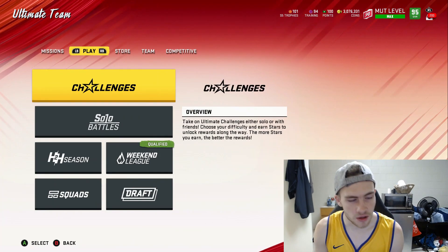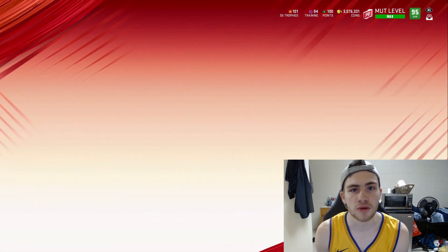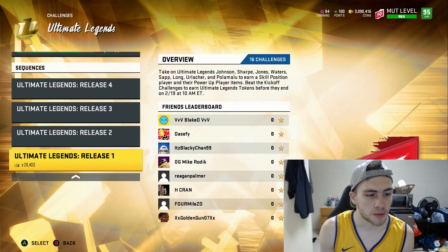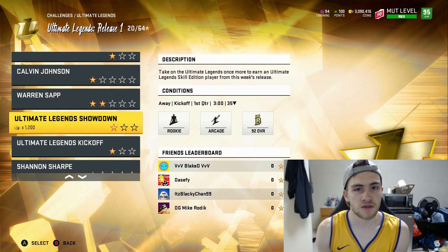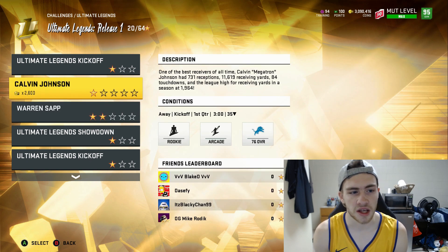We're going to start with zero coins — let's say you just started the game. The most important thing is to hop into the solo challenges and play specific ones that give you a good baseline of coins. You want to play the Ultimate Legend ones. You'll play the two power-up ones and the Ultimate Lightning Showdown. Each of those gives you 15k because you get an Ultimate Legend piece that sells for 15k, and each power-up sells for around 1,000 to 2,000 — Calvin's like 2k and Warren's about 1k.